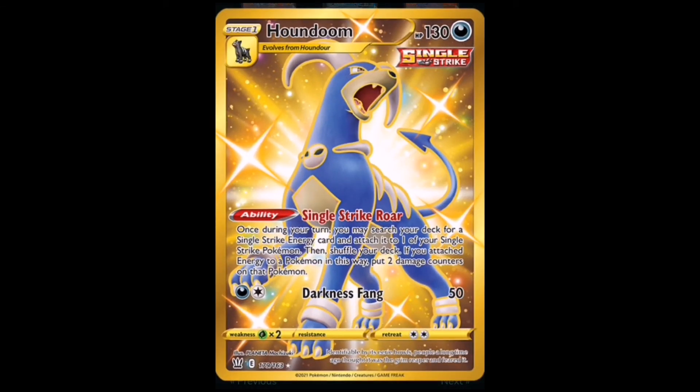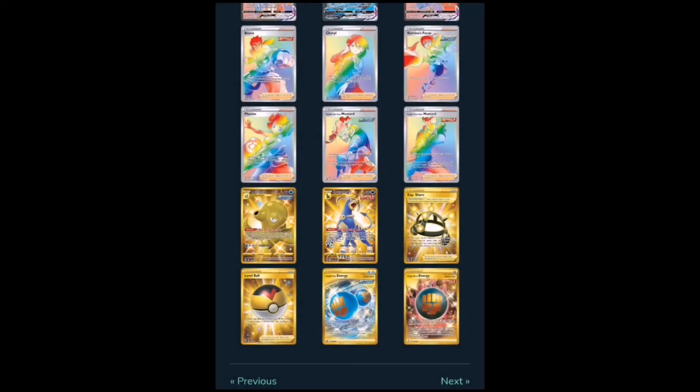Now we're going into the top three, and who doesn't love a shiny? Shiny Houndoom is in Battle Styles — Pokémon did a good job putting this card in. It's a Single Strike Houndoom secret rare gold card — just look at this beauty. The shiny Houndoom pops right off that gold card. Houndoom is a very popular Pokémon, and putting it on a gold card — Pokémon, you've done it.